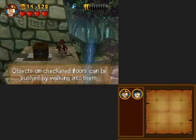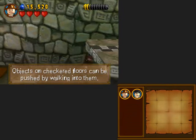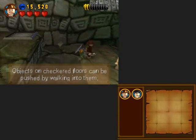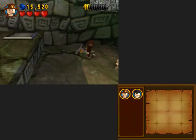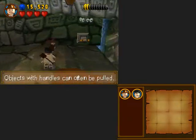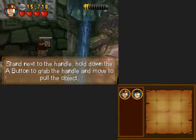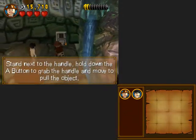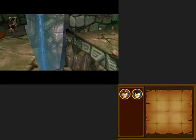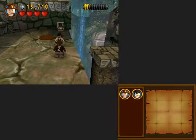Now we have more money - we already have 15,000 studs, which if you know anything about LEGO games, you know that isn't very much despite what it appears to be. Objects with handles can often be pulled - only often.